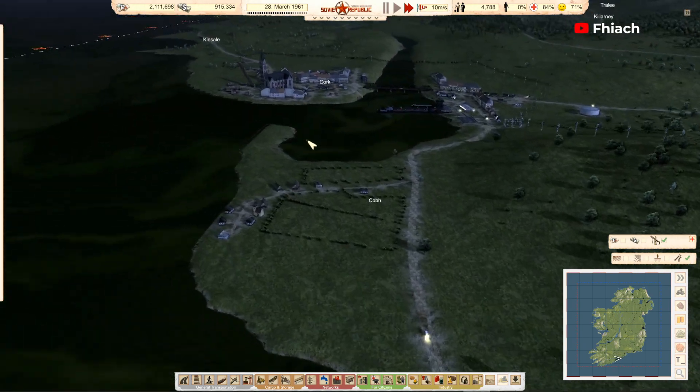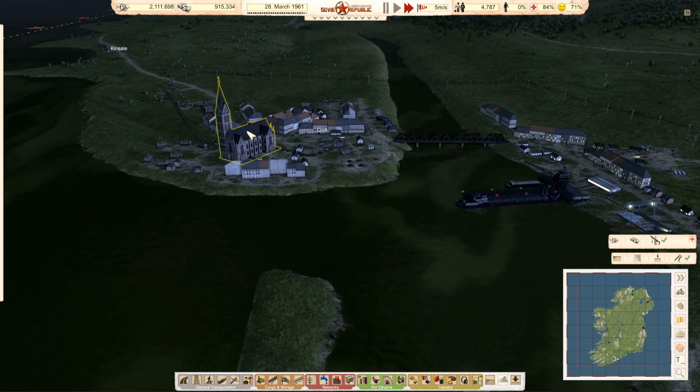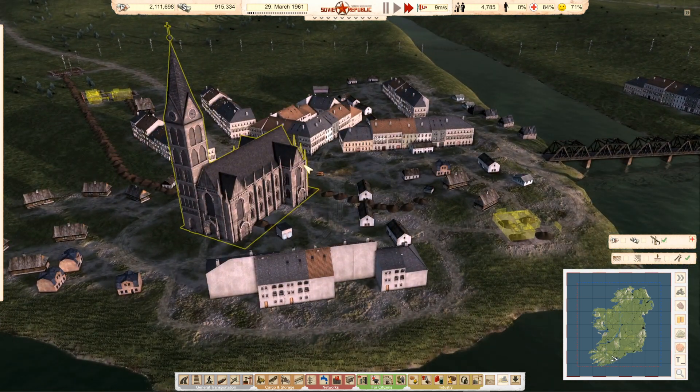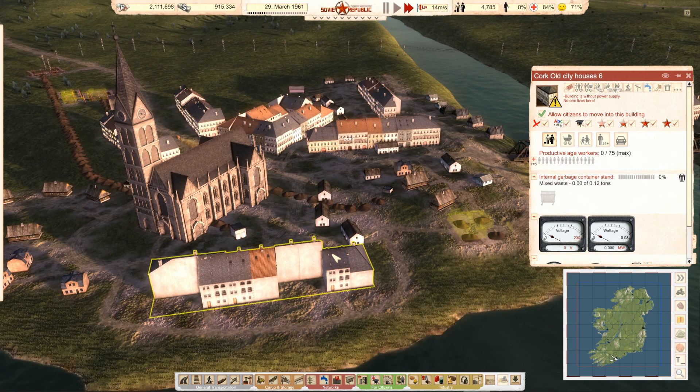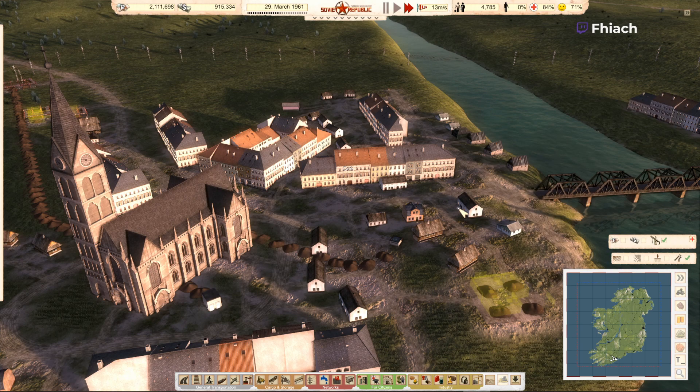We just want to get it to a stage where people will stay in the town. We don't have seasons on, so we don't have to deal with winter and heating. You just need to get them the basics of water, electricity and food.